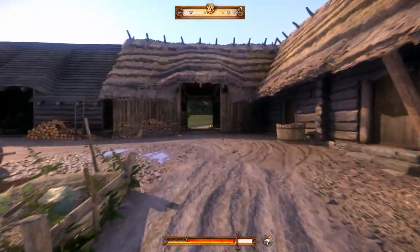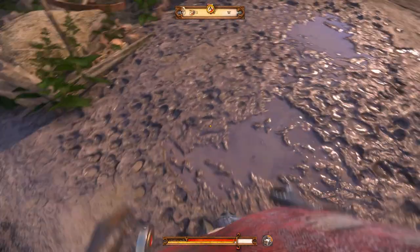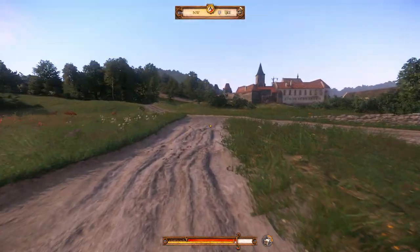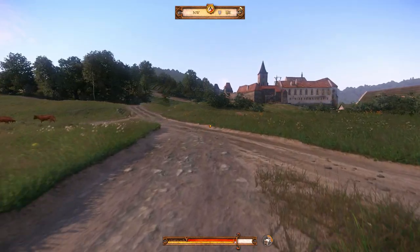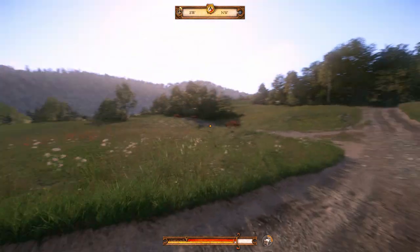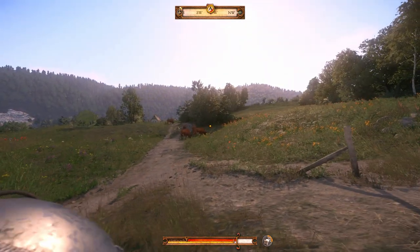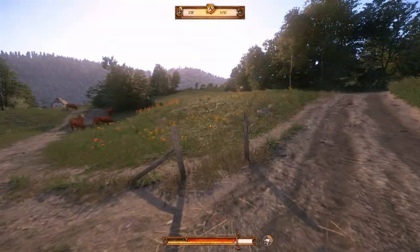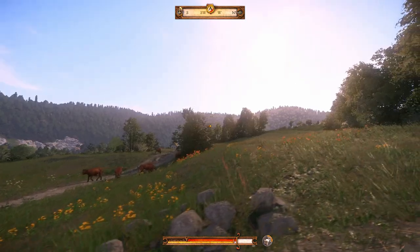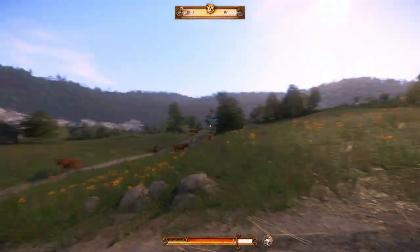It just looks fantastic, this game. Look at the mud. And here's where we follow the path to the monastery in the distance. You see these cows just sort of grazing and minding their own business. Don't need fences in this game — where should they go? Also, the draw distance in this game is just phenomenal.